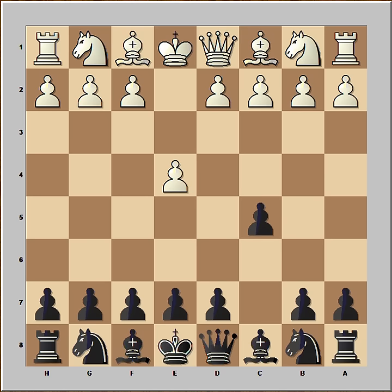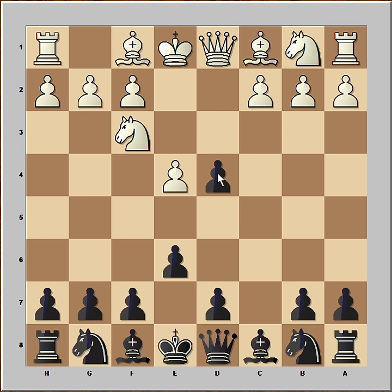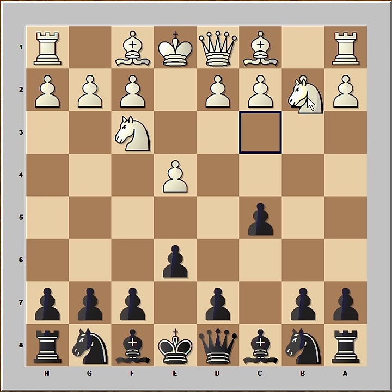Steinitz played c5 and it looks like Sicilian, but it wasn't to be. After knight to f3, black played e6, and if white played d4, we would have pawn takes pawn and knight takes on d4 — Sicilian defense. But white played knight to c3 and black responded with d5, and we have French defense.